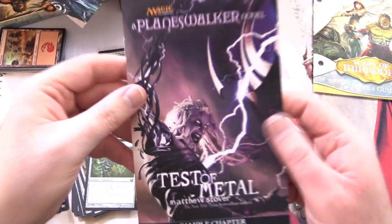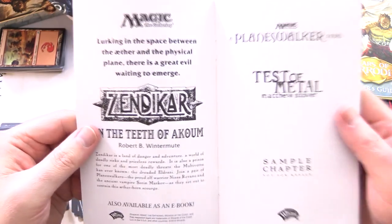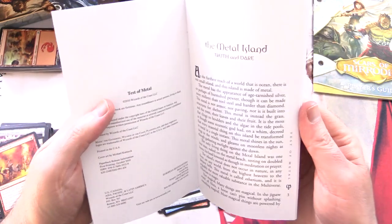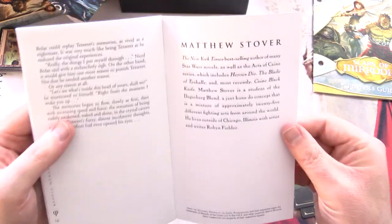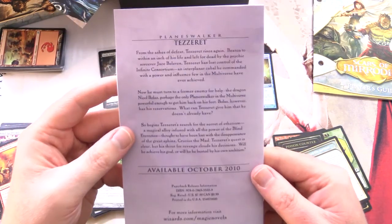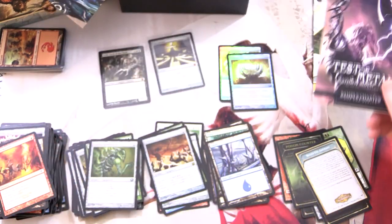We'll take a look at the Planeswalker novel excerpt. There's a little ad for Zendikar as well. Sample chapter — just a bit of light reading. Matthew Stover is the author, available October 2010. Planeswalker Tezzeret. That's cool.